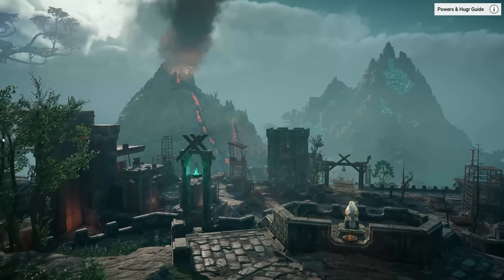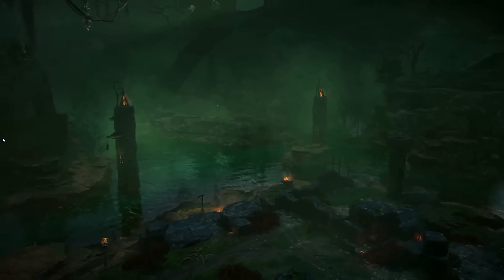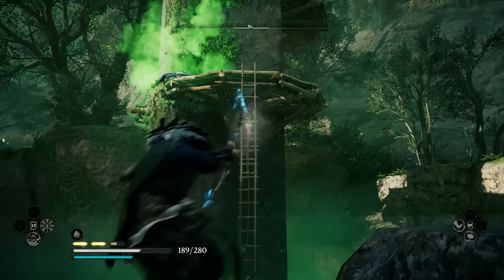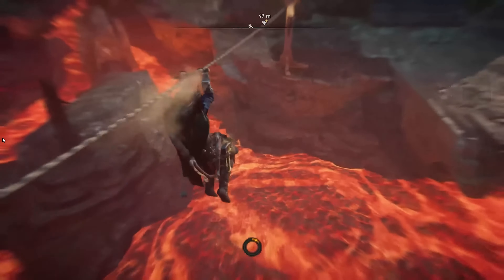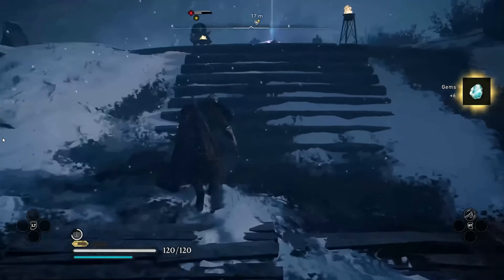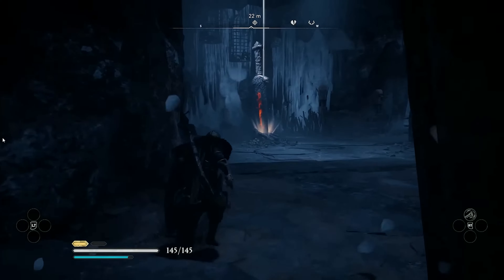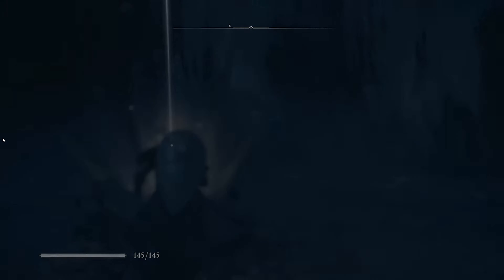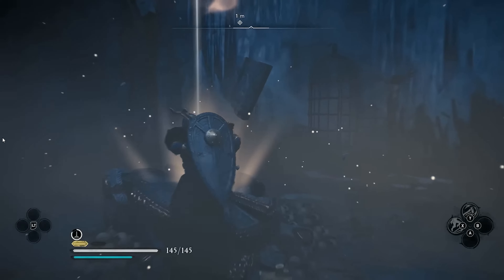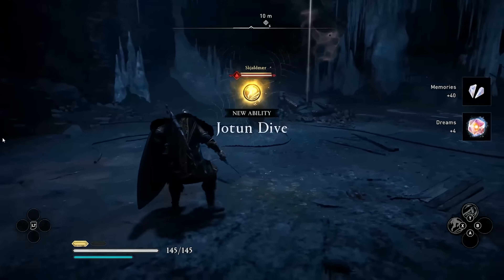As you descend through the four regions of Niflheim, you'll be faced with seemingly insurmountable challenges. But rest assured, hidden throughout the world are secrets that will improve your chances of survival. Each battle will make you stronger, but keep a keen eye out for the secret areas during your journey. You can find hidden buffs throughout the regions that, once you've managed to defeat the enemy guarding it, will grant Odin permanent upgrades that persist for each run.